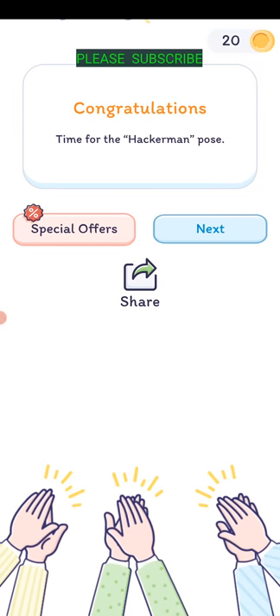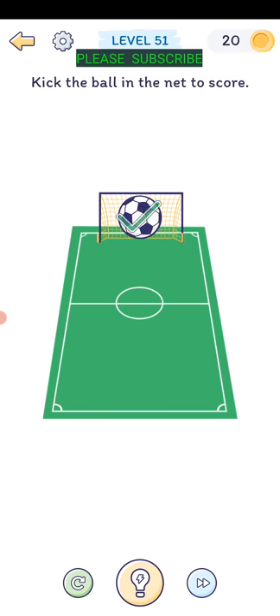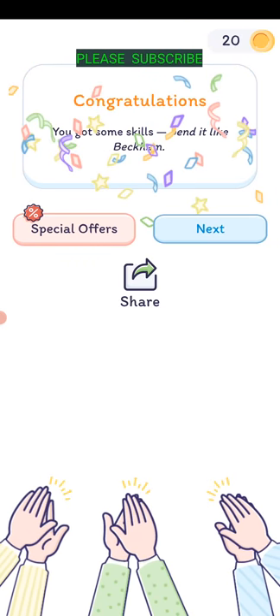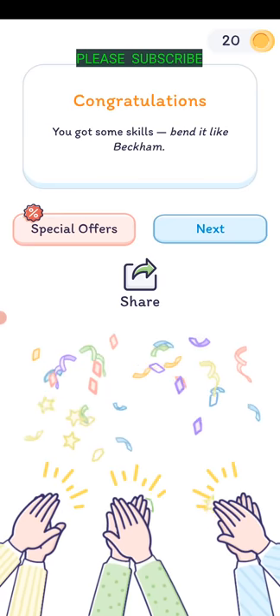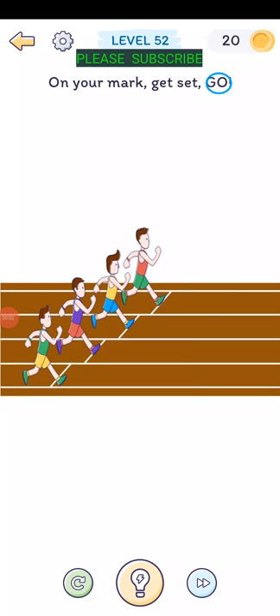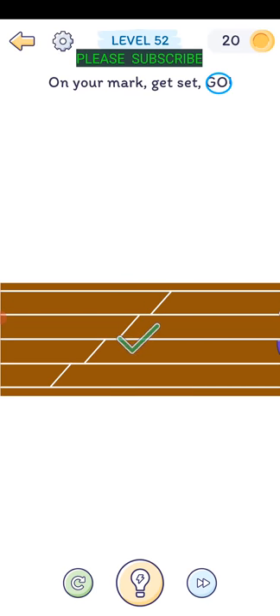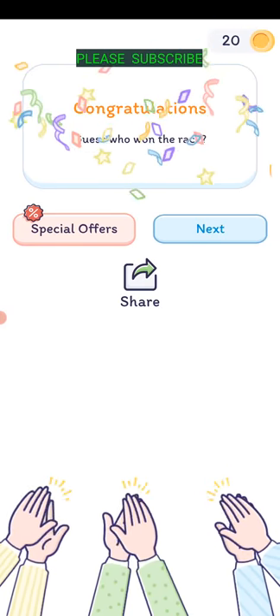Level fifty: kick the ball in the net to score. The net is pretty small - drag on it to make it bigger, swipe out on both sides, then swipe up on the ball to get it in. Level fifty-one: on your mark, get set, go - just tap on the word 'go' and they start running.